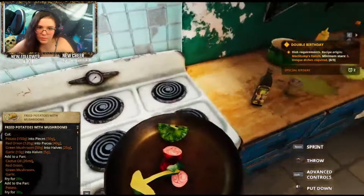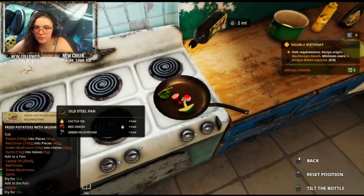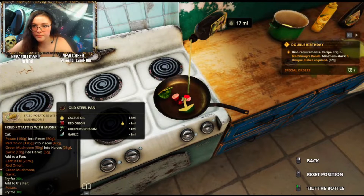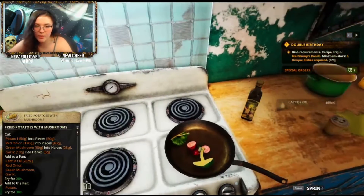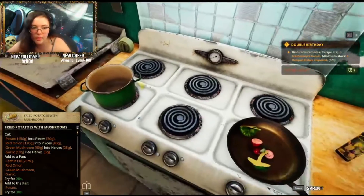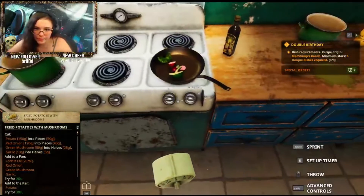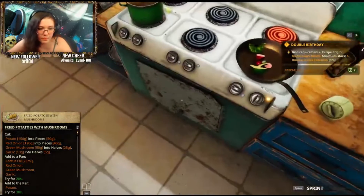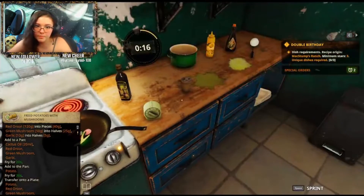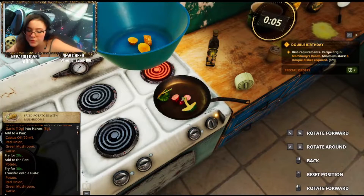And then I'm going to add cactus oil — how much of it? 20 milligrams. There we go. Perfect. Okay, and I'm going to cook — I'm going to fry for 30 seconds. Add to pan: potato. Then fry for 30 more seconds. Got it. Easy peasy, lemon squeezy.